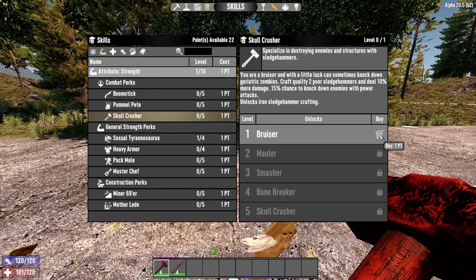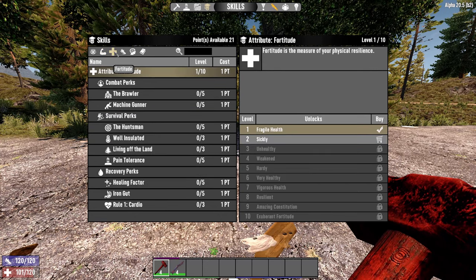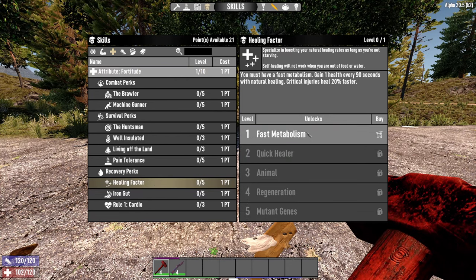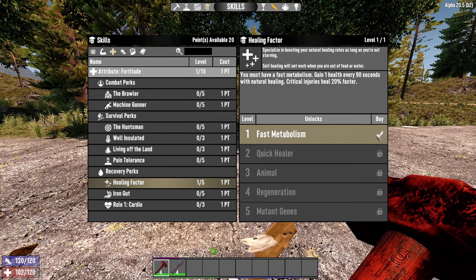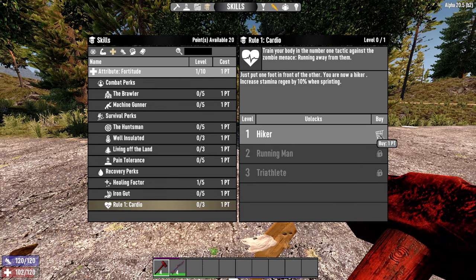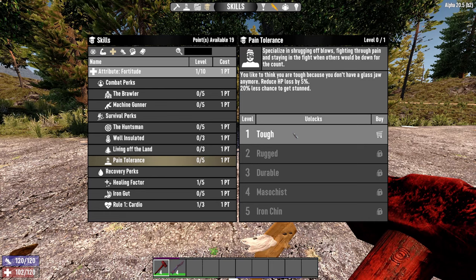The second point we're going to put into Skull Crusher 1, which also unlocks Iron Sledgehammer crafting — key to getting some good damage. Now for the next one I'm going to switch to Fortitude. There are a couple of points there I would always suggest getting. One: Healing Factor 1 gives you one health every 90 seconds and critical injuries heal 20% faster. This only costs one point. I also like Rule 1 Cardio because stamina regeneration is increased by 10% when sprinting, and this always helps because you'll be running around a lot. You could also go for Pain Tolerance instead of Cardio — you get less HP loss and less chance to be stunned, which is also really powerful.